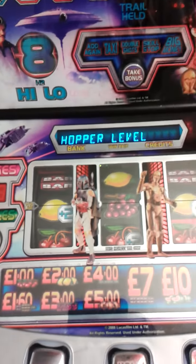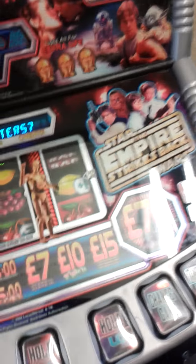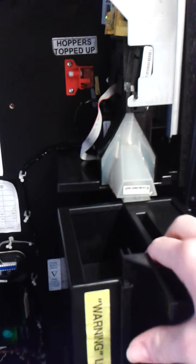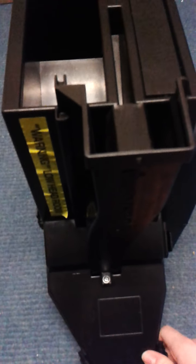Now I'll show you the hopper in the Star Wars machine. This is a newer hopper — not the older style you've seen in the other machine. The newer one is more secure. There's a bit of improvisation here for the coin return because it doesn't quite reach the clicker. These newer hoppers are used on the MPU5 and MPU6 machines, and MPU6 uses them all the time because they're more secure and user-friendly.